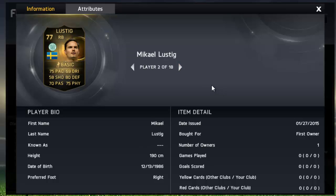Moving on, we've got Lustig. I did predict this guy as well, and it doesn't look like too bad of a right back — not the quickest, but really good passing on him, good defending, and you know what, I'll probably end up packing him and I'll end up keeping him in the club.